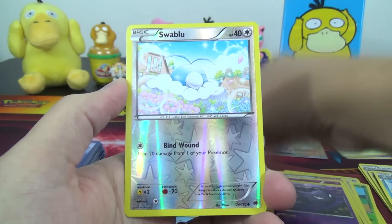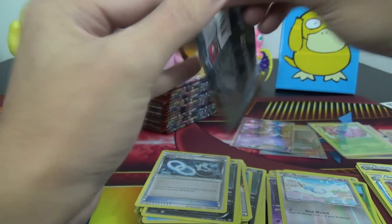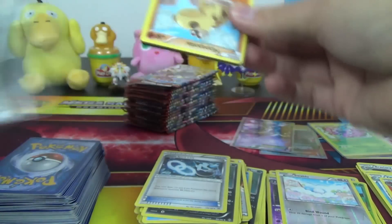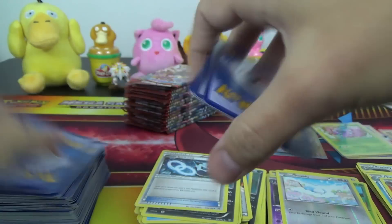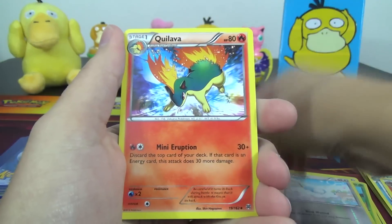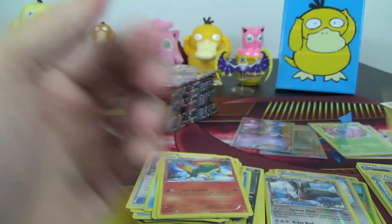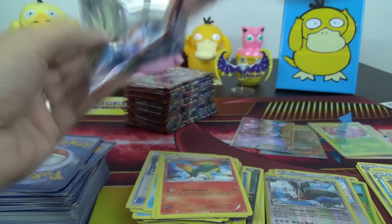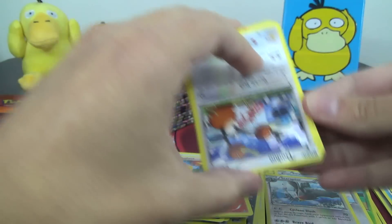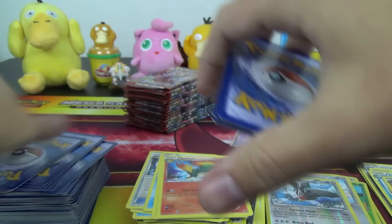We got Seacane, Cacturn, Glalie Spirit Link, Swablu Reverse, and a Simisear — more monkeys to start the second half. Stummy, Pinsir, Quilava, Starraptor Reverse Rare, and Noctowl. Kind of funny — we keep getting two bird types from the rares. We had a Reverse Rare Noivern with a Noctowl, and then a Reverse Rare Starraptor with a Noctowl.